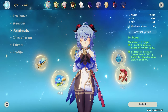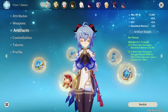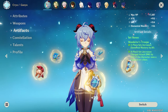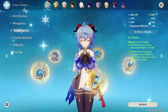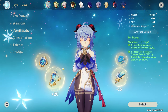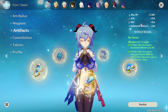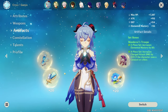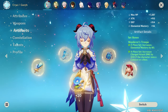Moving on to Artifact Set Recommendations. For DPS options, 4-piece Wanderer's Troupe is the overall best set for Ganyu's Charge Shot damage. Its 2-piece bonus also gives Elemental Mastery, making this the best option for Melt gameplay. However, this is a very difficult set to farm as it only drops from bosses or the strongbox. I generally recommend a high-quality set of Wanderer's for both Melt and Freeze, as it is very resin inefficient to farm for both this and Blizzard Strayer just for both playstyles. Overall, this is the best set I recommend for anyone building Ganyu.